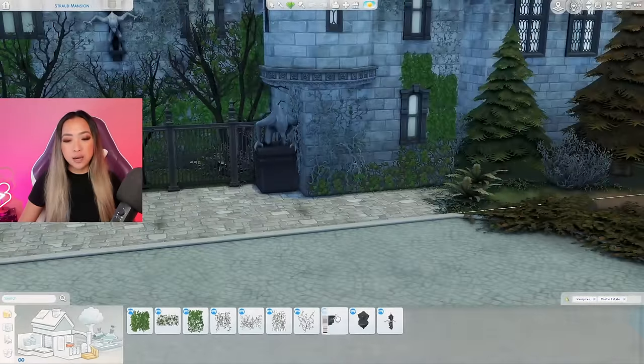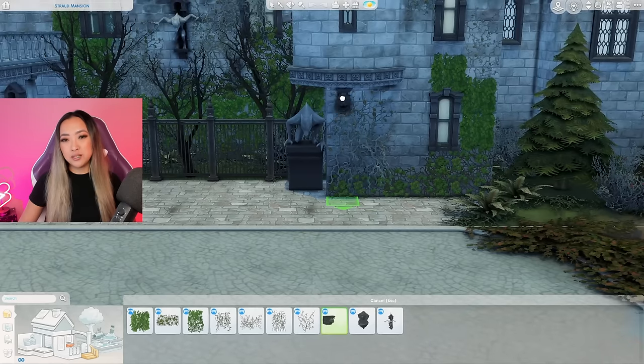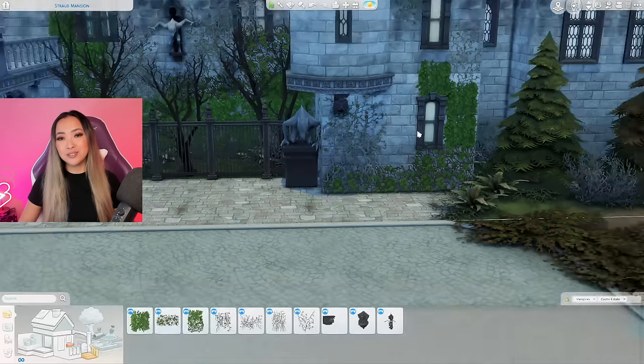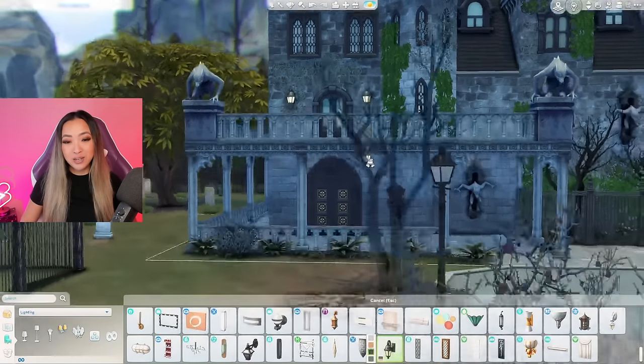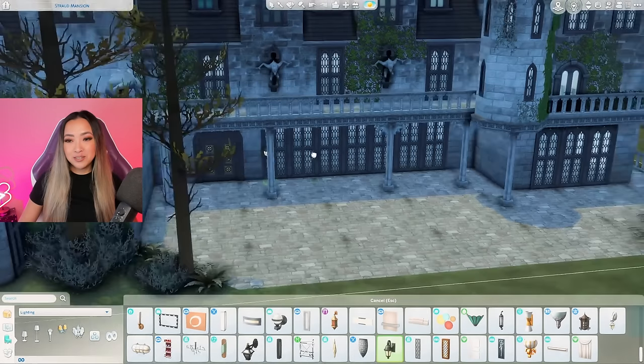Before moving on to the interior, I want to add a few more finishing touches — adding little support beams underneath the turret pieces to add to the structural integrity of the castle. Anytime I can add small details, I will. This is our one and only chance to go all out, because let's be real — when am I seriously going to build a castle again? This might be the only time I ever build a castle.